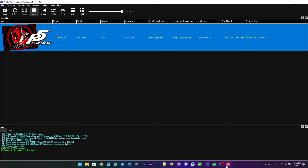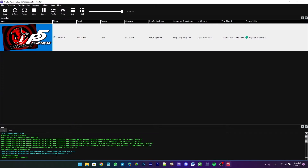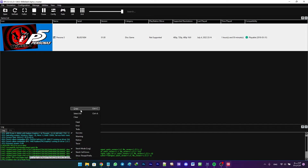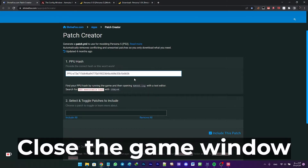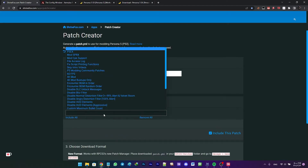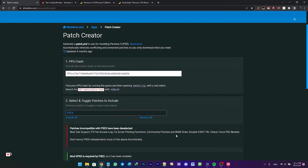Now we want to install the custom patch for EX mod. First, go to the patch page, then reopen your RPCS3 and start your game. In the log menu, press Ctrl+F and search for PPU executable hash. Copy the hash and paste it into the search field, then press Enter.